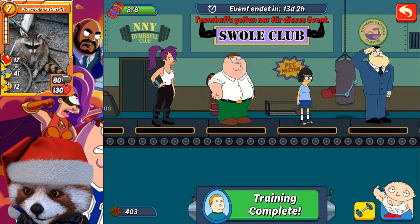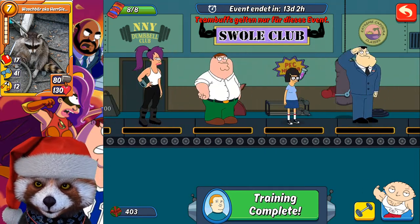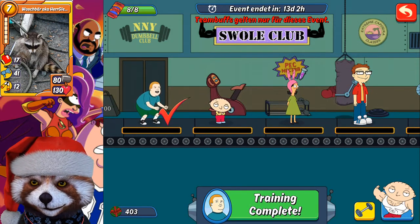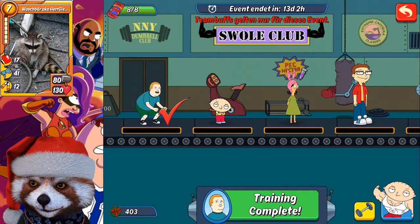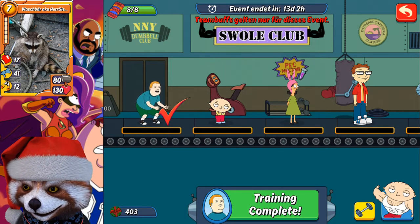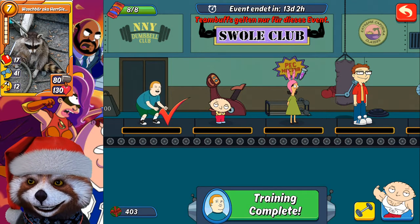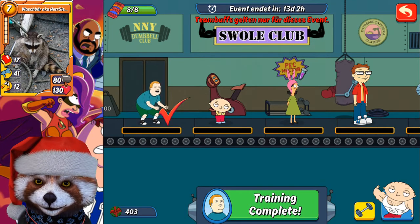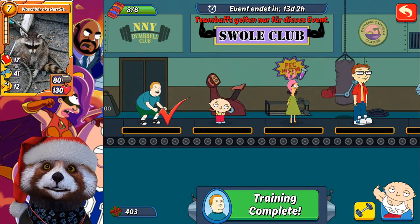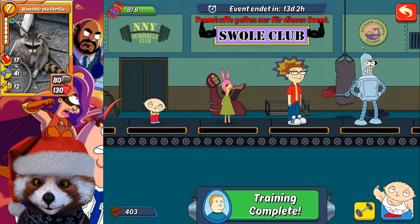You do this until all characters are on level two. Right before the small club fight ends and the next round starts, you have to be finished with your eight fights. If you start early enough and split it over the day, you can train your characters to level two and make your fights in between — getting the maximum out of this.